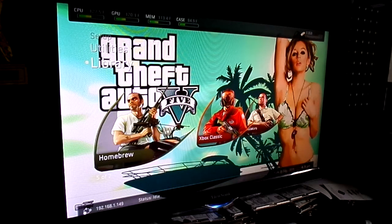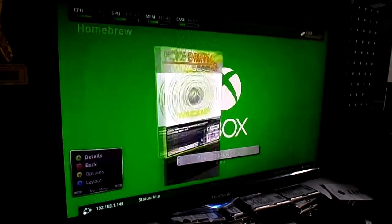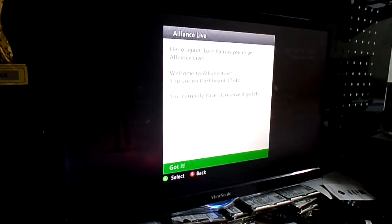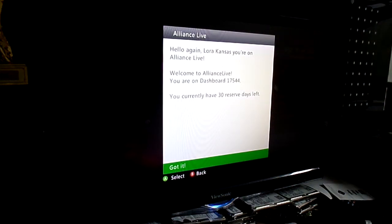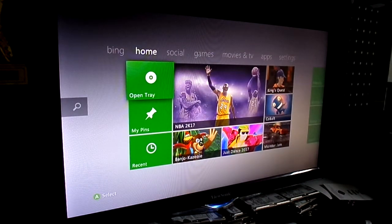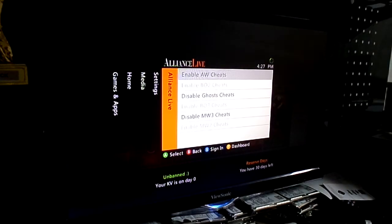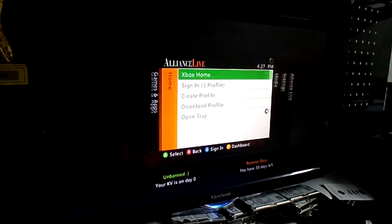To get to your original dashboard, your home section right here, go to Xbox 360 Dashboard, mash the A button, mash it one more time, and as you can see — hello again, Laura from Kansas — you're on Alliance Live, welcome to Alliance Live, you're on dashboard 17544, you currently have 30 reserved days left. We'll bypass the sign-in, and you're up, you're online, you're live, our beautiful eyeball-pleasing HUD. Over in our fifth tab, our off-hosts, which are Ghost Cheats and Modern Warfare 3 Cheats. You get back to FSD by pressing the Guide button on Xbox Home, and that will take you back.